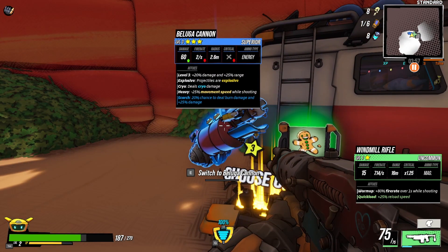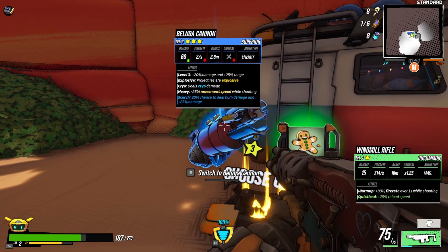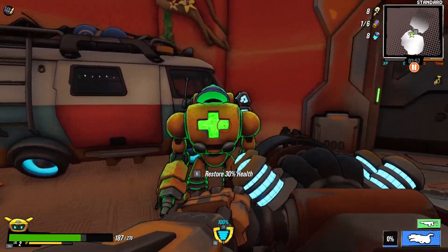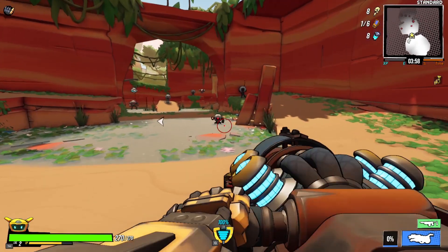Beluga Cannon, Level 3 — plus 20% damage, plus 25% range, projectiles are explosive, deals cryo damage. Oh yeah, let's deal some cryo damage. That sounds pretty good. We'll get some health back and we are going to keep moving on here.